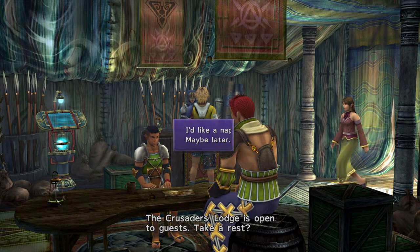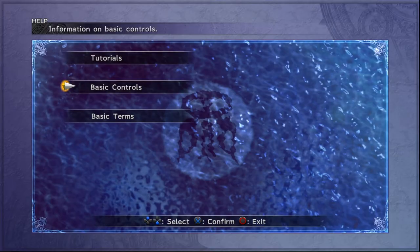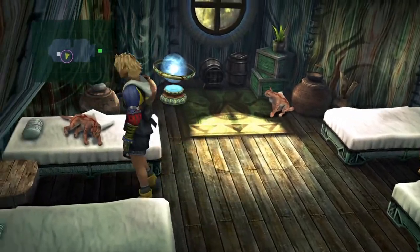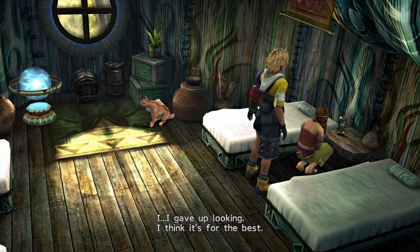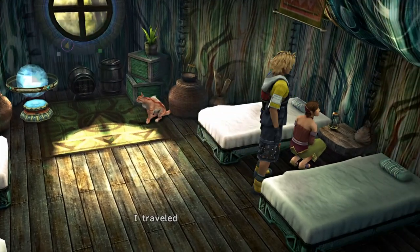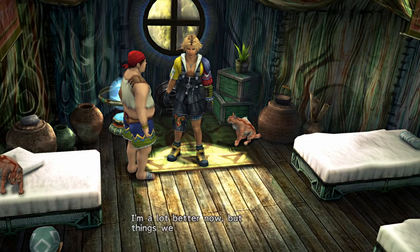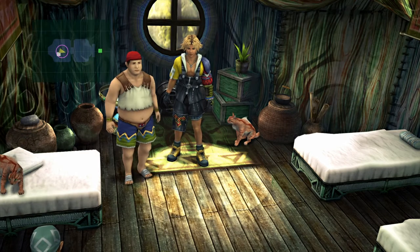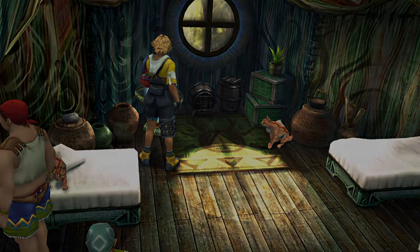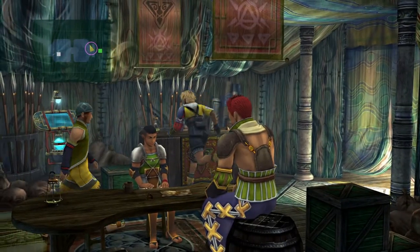The Crusaders' lodge is open — maybe later. Let's go ahead and save the game. Let's take them up on that rest — maybe it'll restore our health. Even though we're supposed to be looking for the Temple Summoner. I traveled Spira looking for a land where nobody had heard of Sin. I give up looking — I think it's for the best. I had a run-in with Sin's toxin before too. I'm a lot better now, but things were pretty bad — I couldn't remember who I was or where I came from.